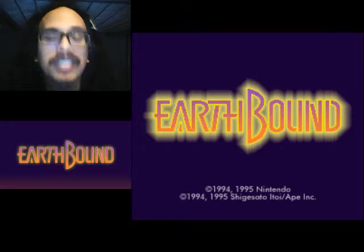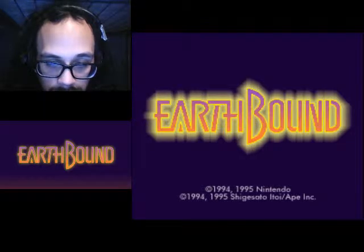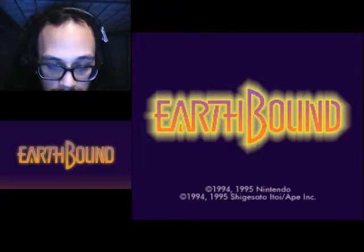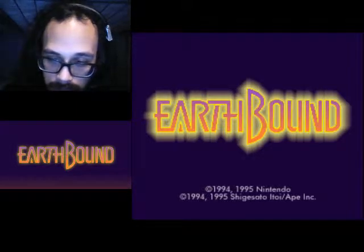Please excuse the background noises. Talk to one of the Mr. Saturns in the cave leading up to the stone — he'll give you items. Equip the coin of slumber on either Ness or Henry. You'll no longer need both the jar of fly honey and the magnum air gun. The Mr. Saturn will give you a Mr. Saturn coin which either Henry or Ness can equip, and a Mr. Saturn ribbon that only Paula can equip.